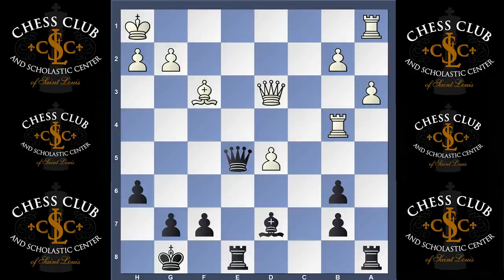So in this position, it may not appear at first sight like there's any issues on the back rank for white, but actually black here has a very spectacular move that just wins on the spot.